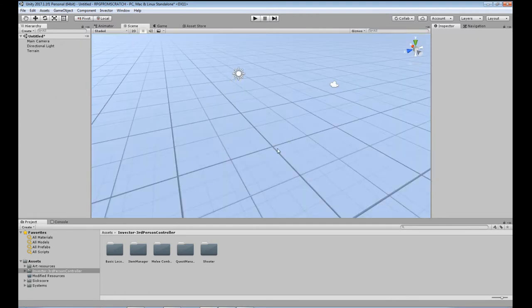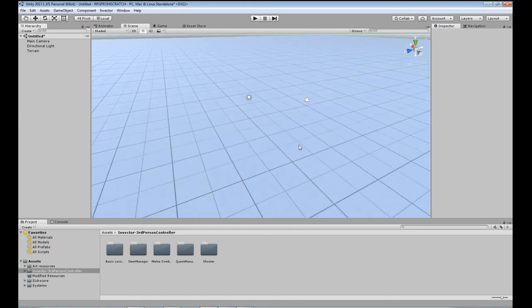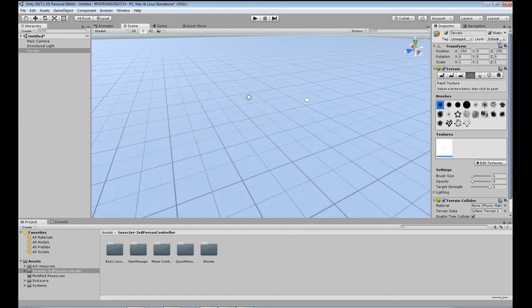So now we've got our basic platform to run around on. The terrain is set to the default layer and it's set to static for all the navigation purposes. Now we want to get our character and get that ready to go.